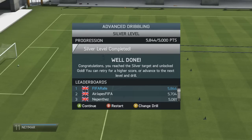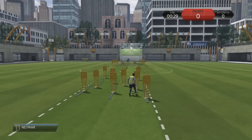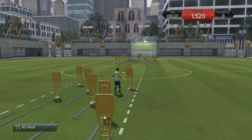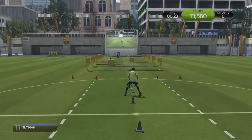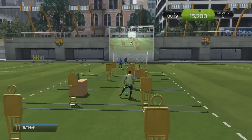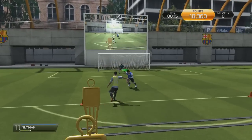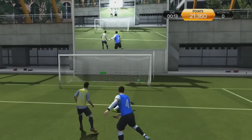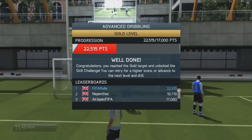We moved on into the gold level, which reminded me a little bit of the silver level of the regular dribbling skill games. You have to go past the men, then do a zigzagging motion in between the cones, and then go past the men again. Make your way down into the box and use the face-up dribble to go past them. In the end, I finished it off to get a quite nice score of 22,500 points.